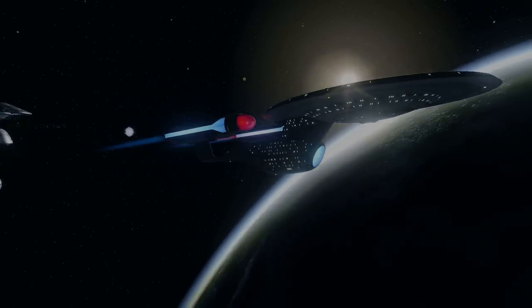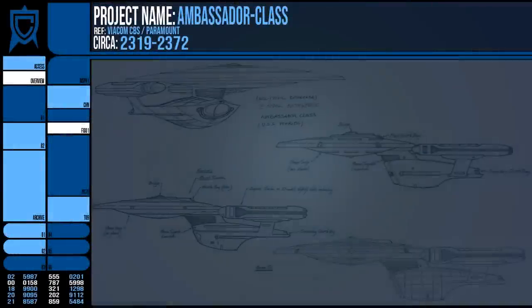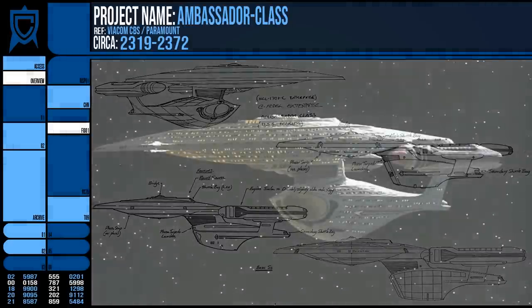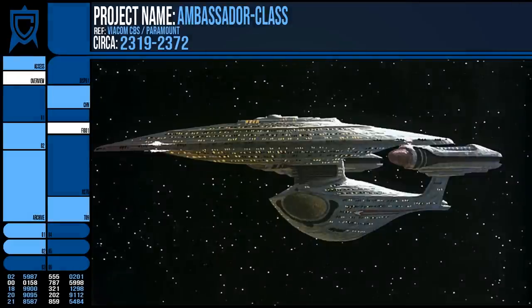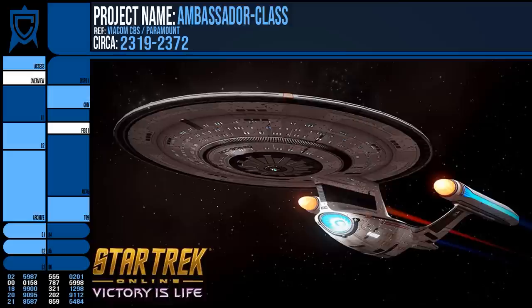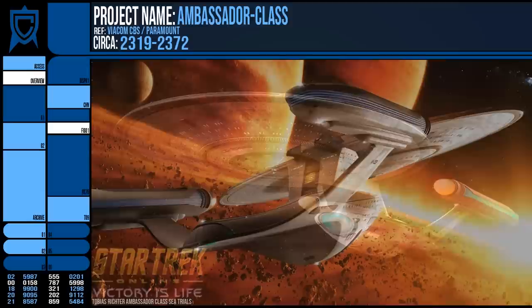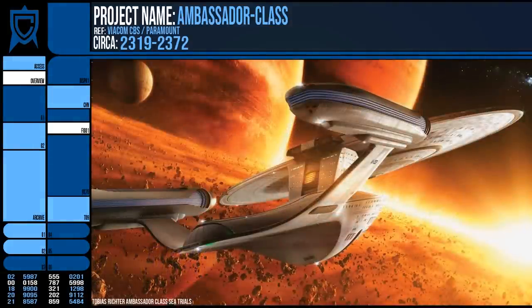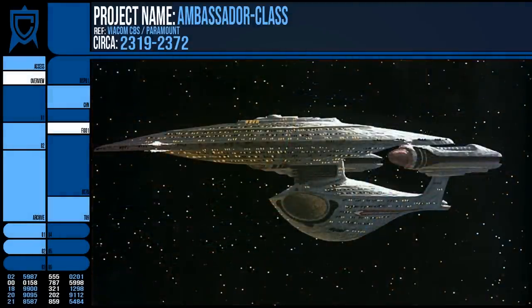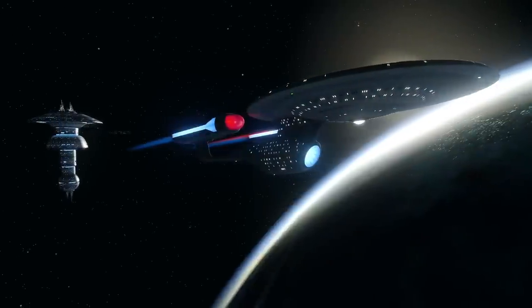The real world origin for the design was from Rick Sternbach and derived from the concept work of Andrew Probert, with the idea that it would be the Enterprise C from the start. This facilitated the notion that it would appear as a stepping stone between the Excelsior and the Galaxy, which in-universe is exactly what it is. Although the original concept is cool, it is not the vessel that ended up being seen on screen, due to time constraints.